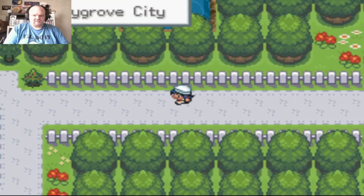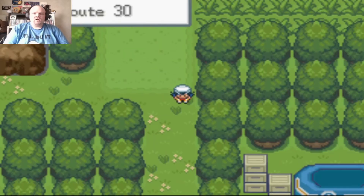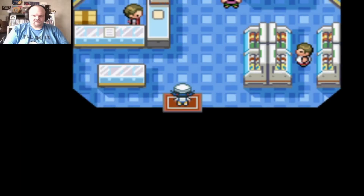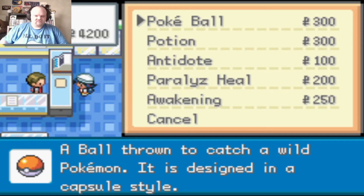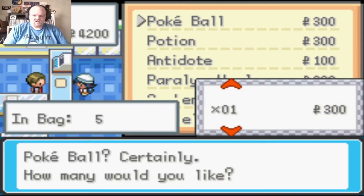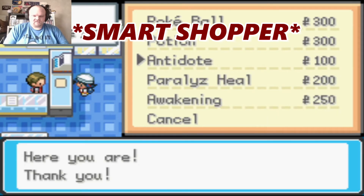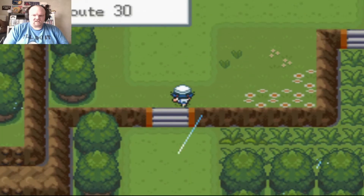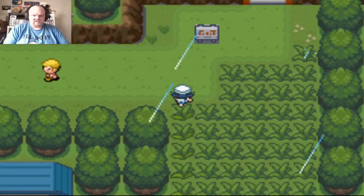Ran from a couple Pokemon — heading back to Cherry Grove City and Route 30. I think I can buy Pokeballs now. I buy five more Pokeballs, four more Potions, two Antidotes, and two Paralysis Heals. That should be enough. I think Poliwag can be found here, but only at night.